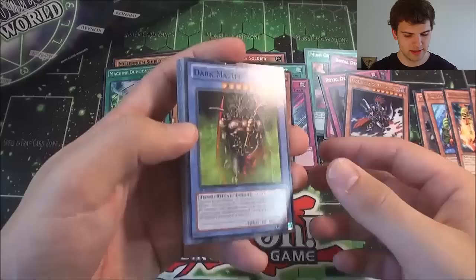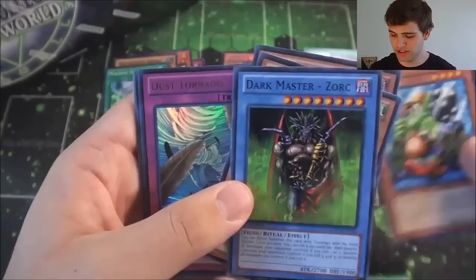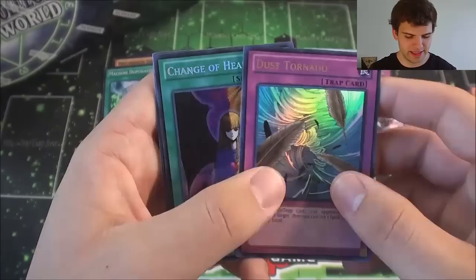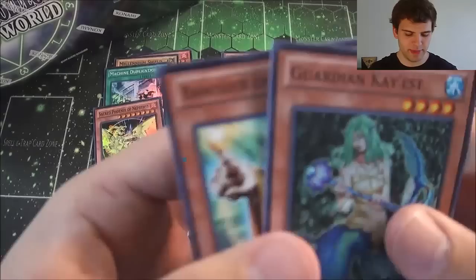Now for the final pack of this Legendary Collection. Dark Master Zord, Armed Dragon Level 5, Dark Lord Zerato, Toon Goblin Attack Force, an Ultra Rare Dust Tornado, and then another Secret Rare Change of Heart, and another Super Rare Sacred Phoenix of Nephthys. But definitely not a bad Legendary Collection with Mirror Force and two Royal Decrees.